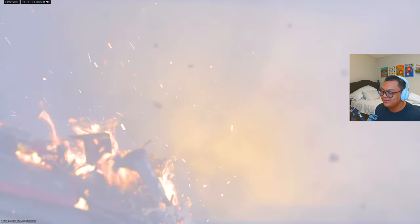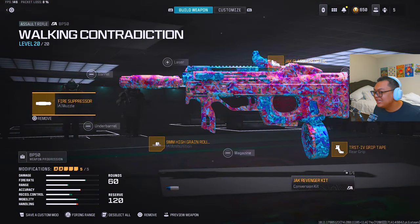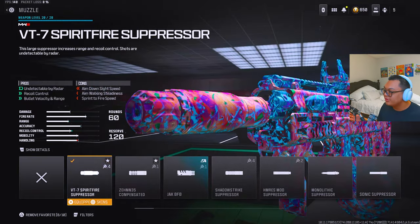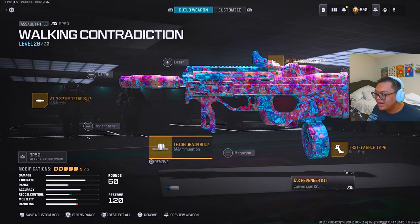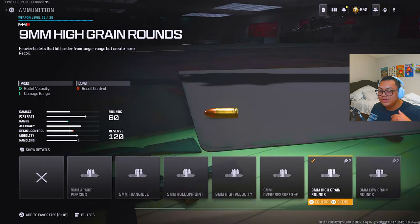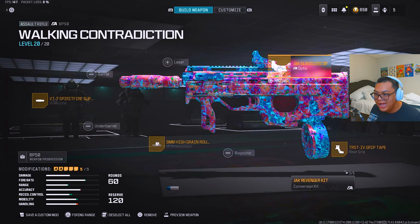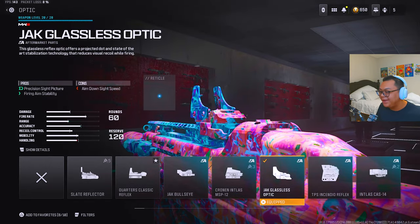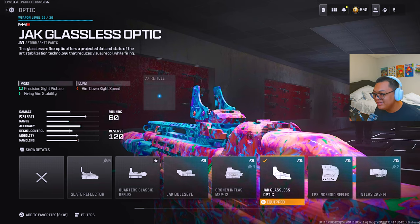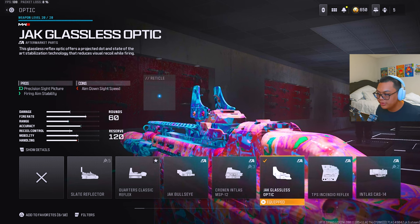For the class setup, we have the VT Spitfire suppressor — this is for damage range, recoil control, and also so you're not seen on the minimap. Then the high grain rounds, which give you damage range and increase bullet velocity. To give it no recoil at all — no visual recoil — we're going with the Jack Glass Lick optic. It's my favorite optic in the game right now, with a really easy blue dot to see through, and it gives firing aim stability so there's literally no visual recoil.